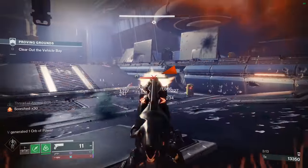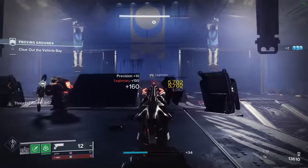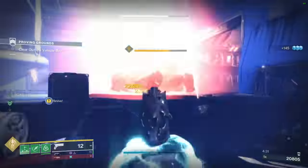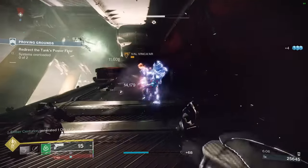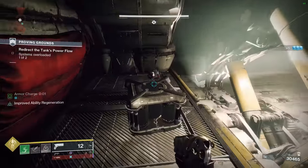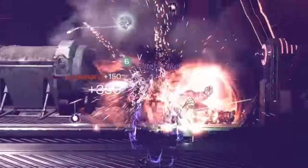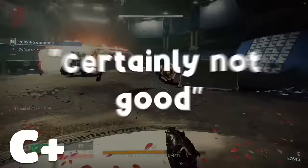The next exotic to be ranked is the Rat King. Use this in a fireteam to do an insane average amount of damage. The perk Vermin gives you invisibility when you reload after a kill, designed to reflect how real life rats scurry off into the shadows after they attack. When you shoot again, you'll lose your invisibility — designed to reflect how real life rats emerge suddenly from the shadows ready to attack. This would be quite fun if it worked with Joe Falcons, but this is a kinetic, so it does not. This gets C tier — certainly not good.